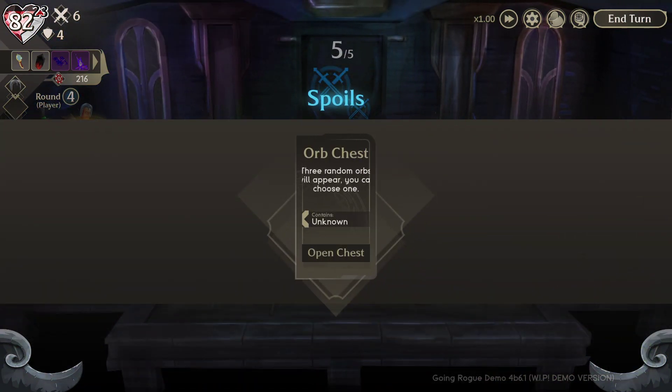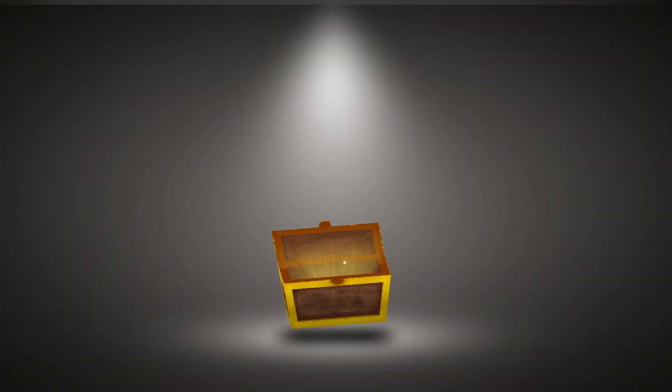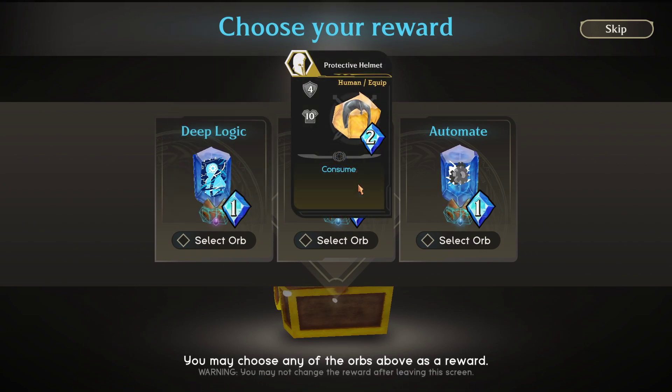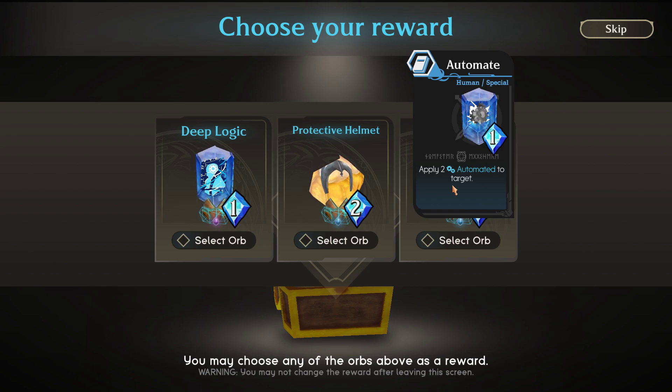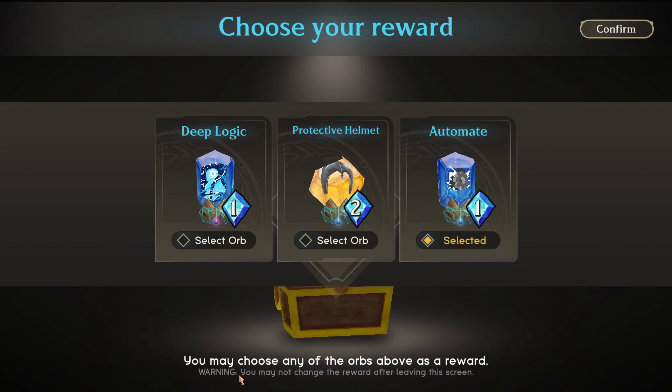Nice little win. I think the boss battle is coming up soon. 'Three random orbs will appear, choose one.' Let me see what we've got. There's 'Deep Logic' and this automated stack orb I haven't seen before: 'On enemy turn, increase the amount of actions per automated stack' - I don't fully understand what that means. I'll take it since I don't know what it does and want to find out.